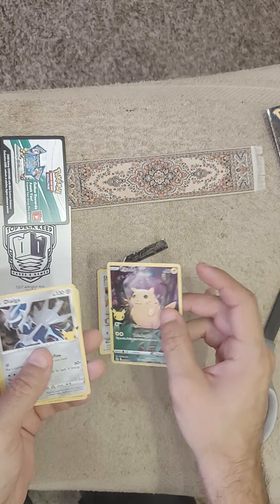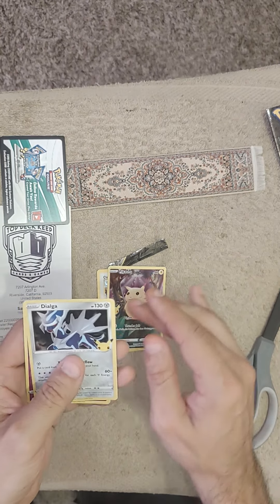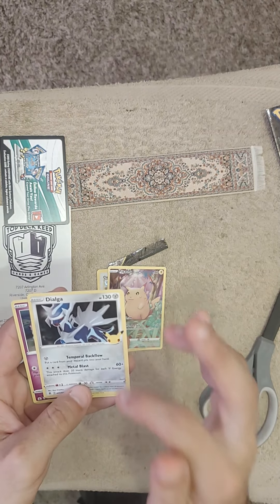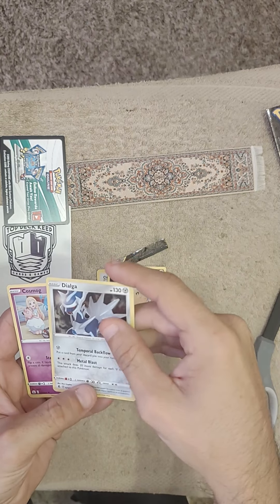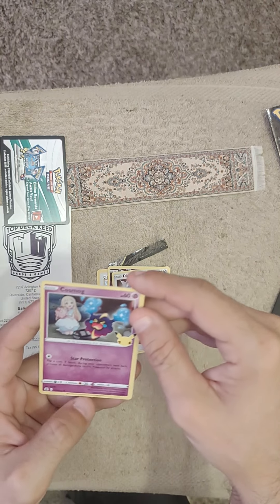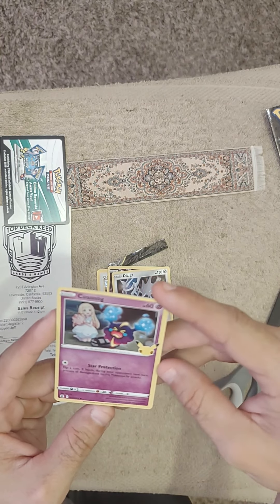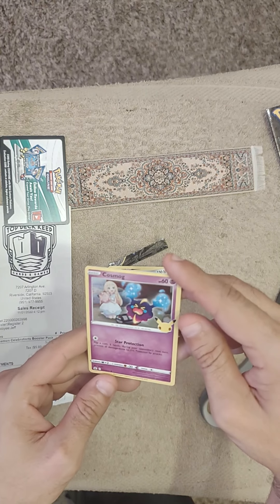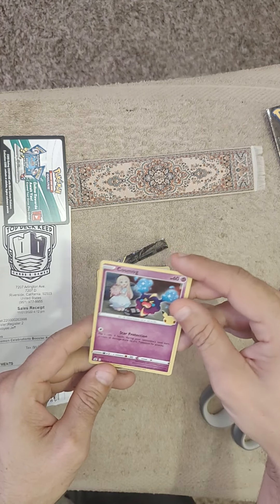Check out little Caterpie just hanging out in the back. Oh man, got Dialga! Let's go. So it could be a heavy hitter in a Steel type deck. Cosmo — okay, I guess that's an okay card.